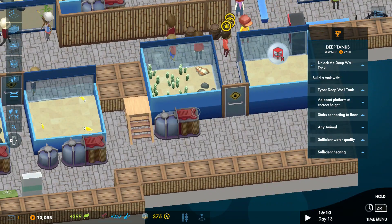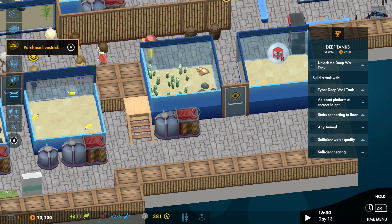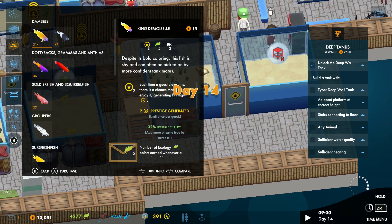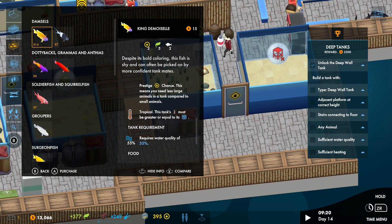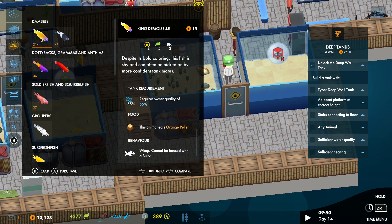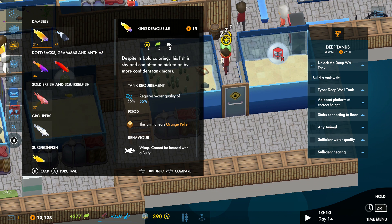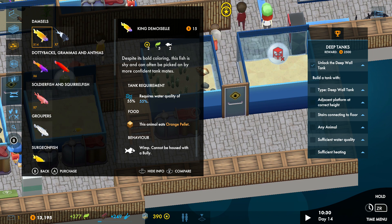We'll put a shell in here as well, just to make it look nice. So we've got lots of things — you're basically building a fish tank. If you like fish and fish tanks, this is what you're building. Each fish has requirements — this one produces prestige and ecological points, needs a tropical environment, needs water at least 50% clear, eats orange pellets. It's a wimp, so it can't be close to a bully — if a bully's in there it'll push it around and generally upset the poor little fish.